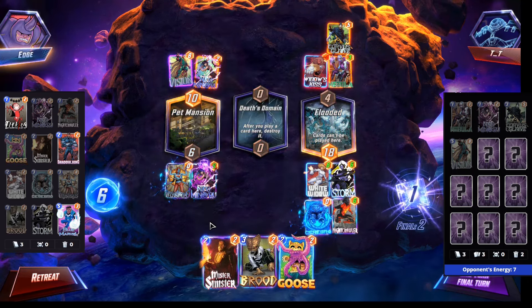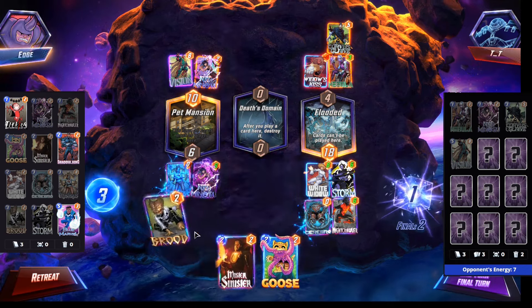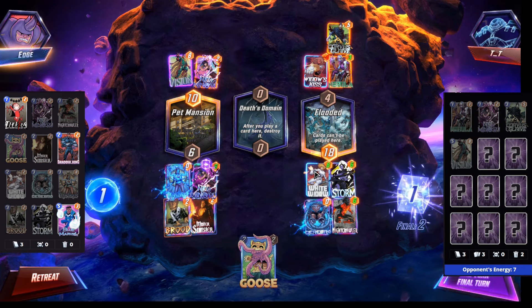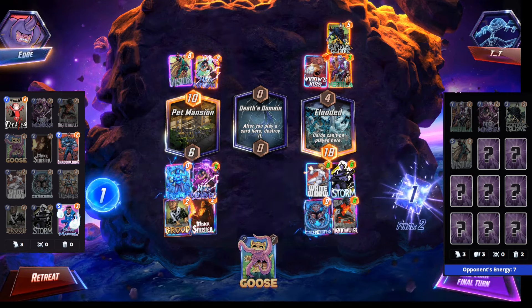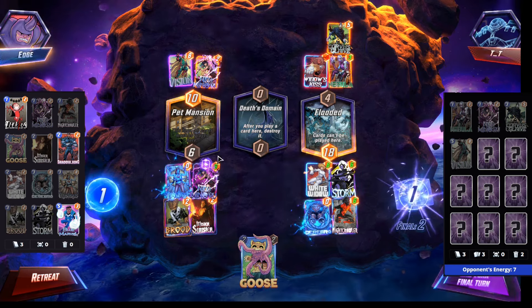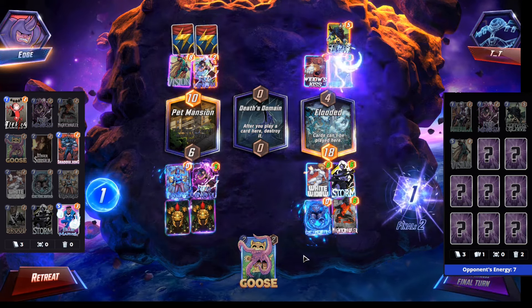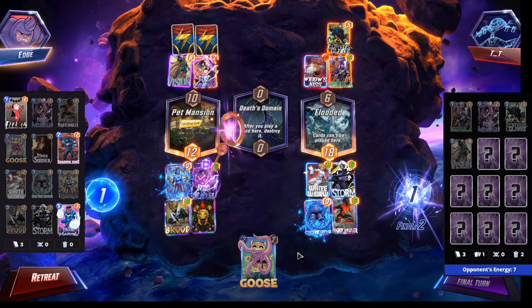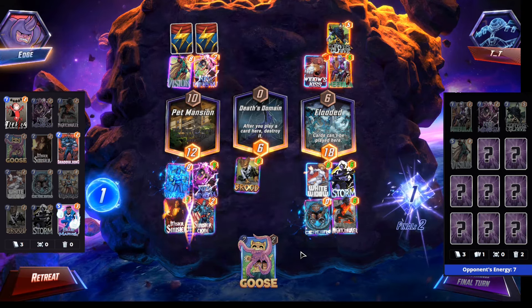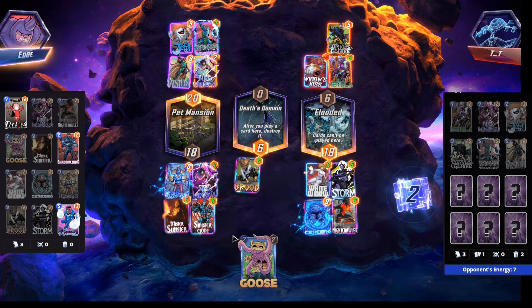Let's just move Nightcrawler here because we're going to have Nico. Vision — oh okay. We could do Brood, Mister Sinister. They're going to win mid, we're probably going to win right. What are the cases here? Magneto is bad — well, if Magneto plays we win here. They're playing Hella, but we're pumping 12 power. I think we have a chance. Oh, Jeff — okay, all right, cool, GG.